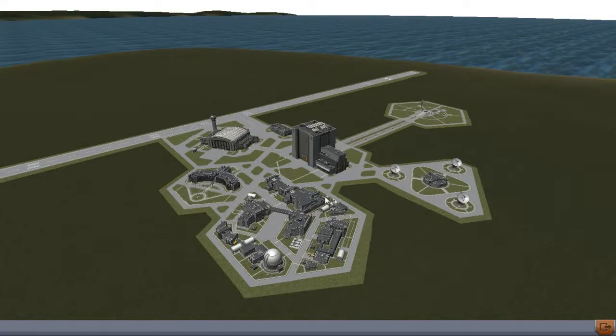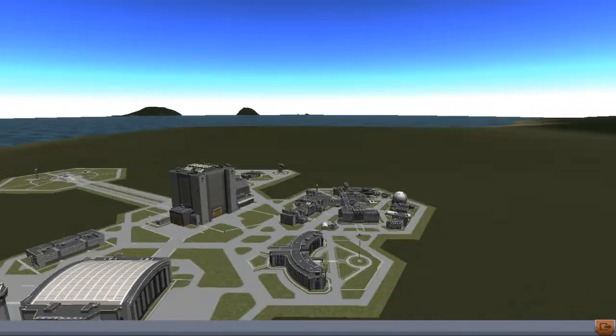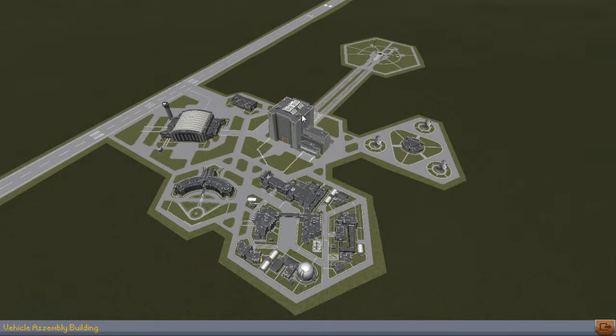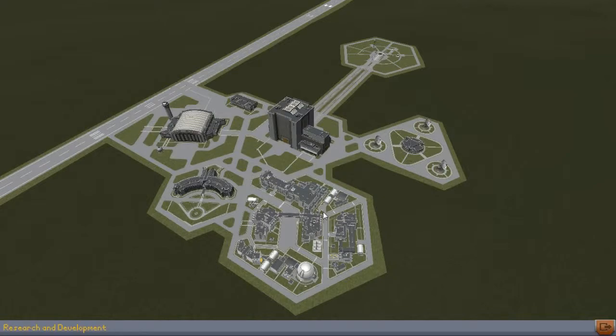We're going to be making a new sandbox game and start fresh. So first, we all know the basic areas of this game: this is the VAB, space plane hangar, astronaut complex, research and development facility — you might not need that in sandbox but you do in career mode — tracking station, and launch pad.